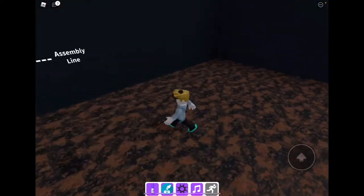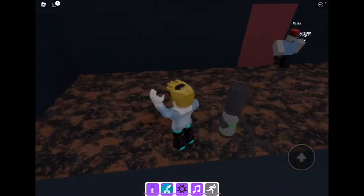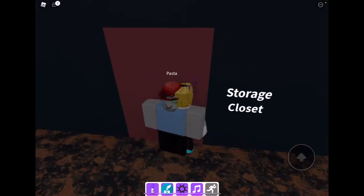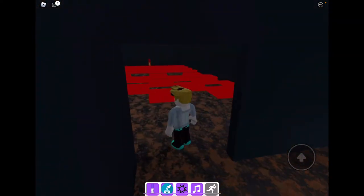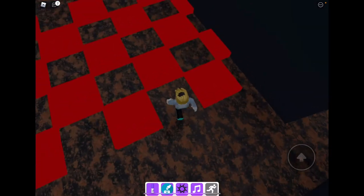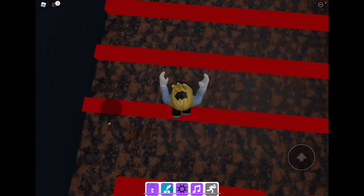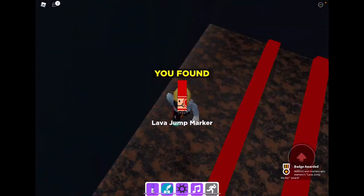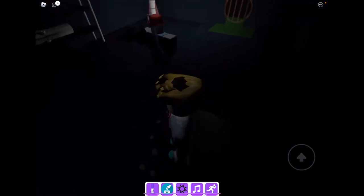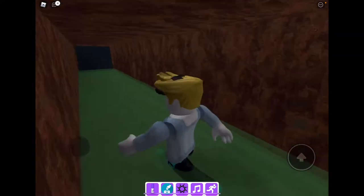Oh so there's like one-way assembly line. Doesn't look like there's anything here — oh there's a way to get another one. A different marker, let's do that. Thank you! You found the Lava Jumper marker!